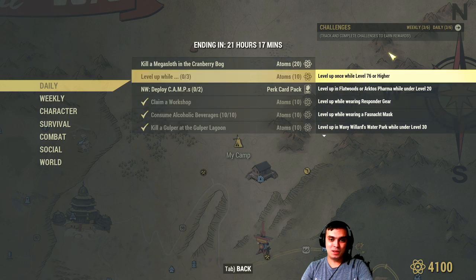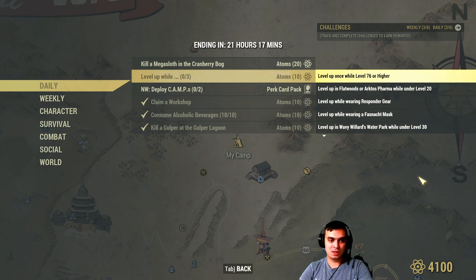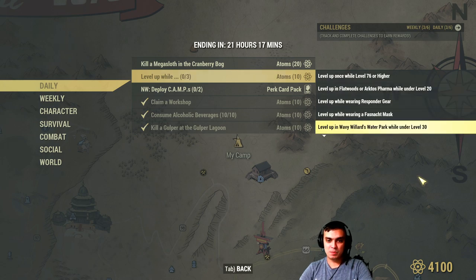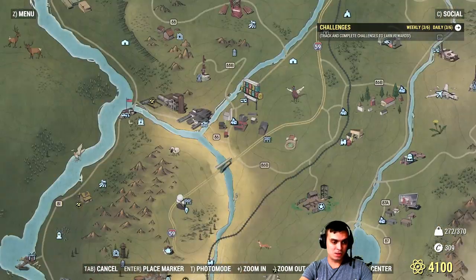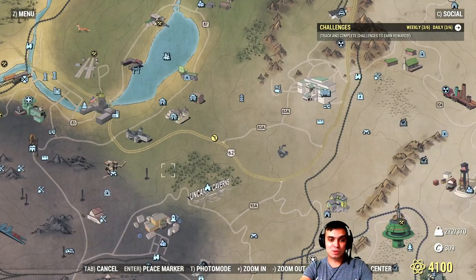Then we have the level-up sub-challenges. If you complete three sub-challenges at the same time when you level up, you get another 10 atoms. Options include: level up at level 76 or higher at Flatwoods or Arktos Pharma under level 20 while wearing responder gear; a Fasnacht mask will work; at the water park if you're under level 30; Deathclaw Island; or wielding a protest sign while in a group, naked, while engaged in PvP, near Vault 94 or 96. For the protest sign, navigate to Berkeley — go on the rooftops and there are lots of protest signs there.